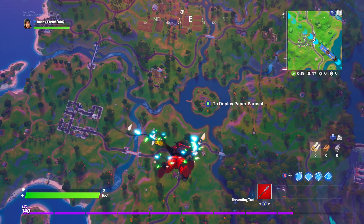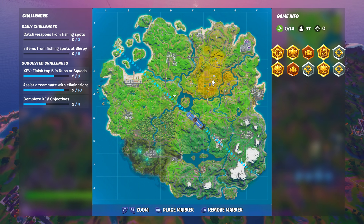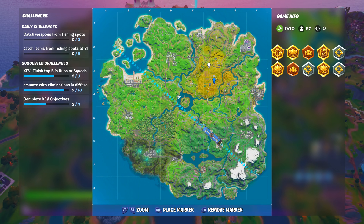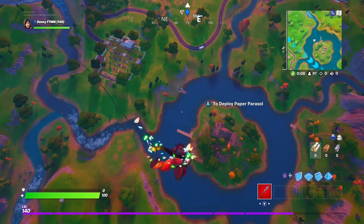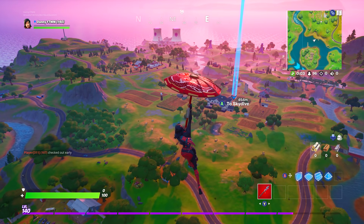Alright guys, first of all to unlock the green style for the Sorana outfit, what you have to do is jump inside any haystack. I'll go over to Frenzy Farm. It doesn't show any named locations on my map — this is a glitch that always happens to me. But go to Frenzy Farm and jump in any haystack and you'll unlock the green style for the Sorana skin. We're going to do that right now and I'll show you where one is.